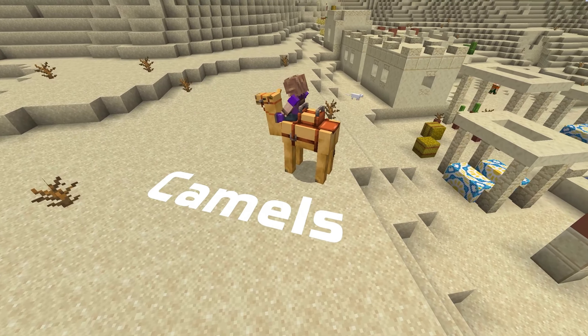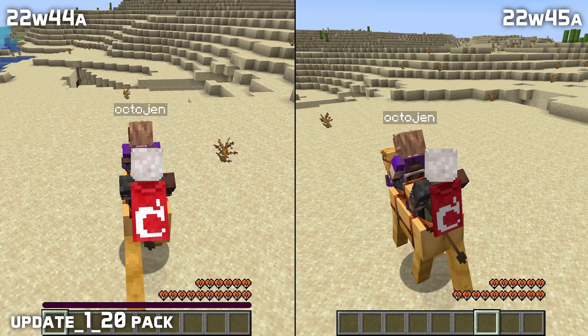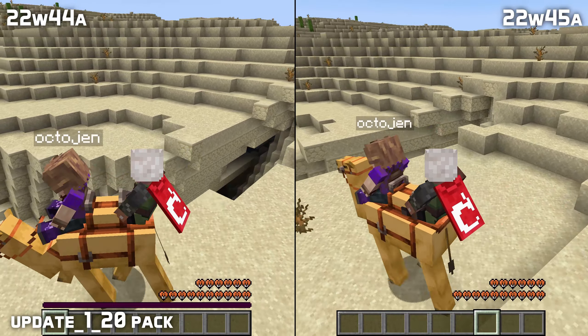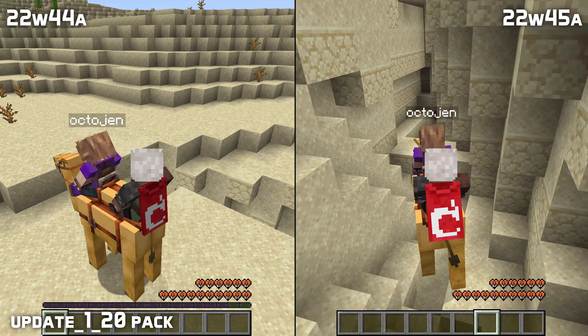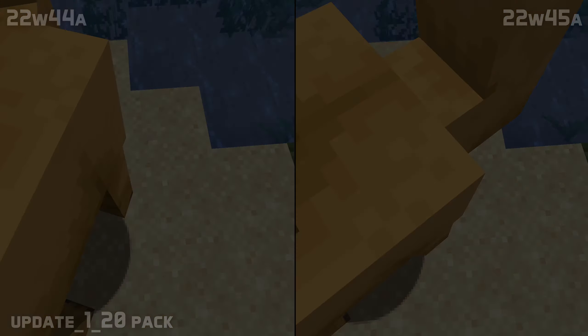Let's stay on the experimental theme with the camels, also only available with the Update 1.20 experimental pack. The passenger in the second seat of the camel could trigger the dash — it would use up stamina and trigger the animation but not actually make the camel dash. That is fixed in this version: the second seat passenger no longer sees the stamina bar and can no longer use the dash. A glitch where you could see through the camel's neck as it was standing up has also been fixed.